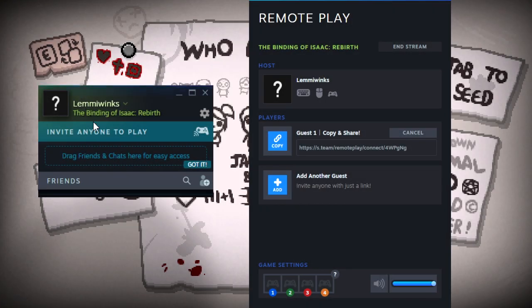The first thing you want to do to play the new character in local or online co-op: you're going to have the host open the game and then go to their friends list and click the 'Invite Anyone to Play' button, which will then open the Remote Play tab. Now that you're in the Remote Play tab, you're going to see the link that you'll send to your friend to invite them to the game, and you'll see your controls.